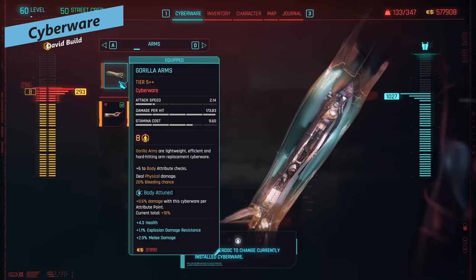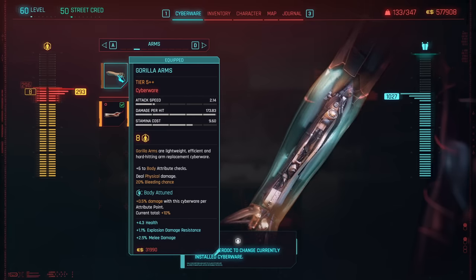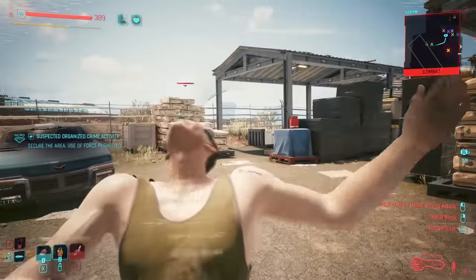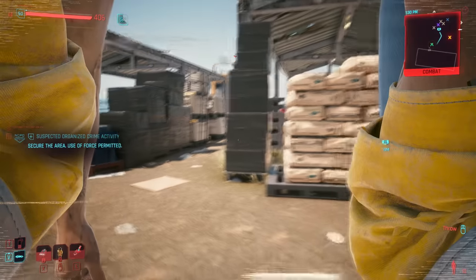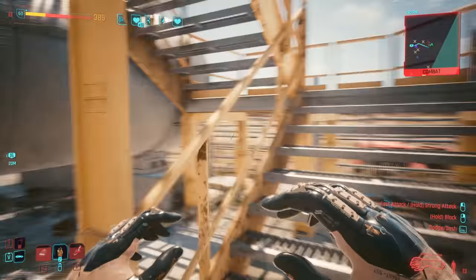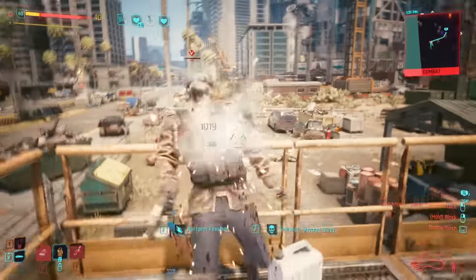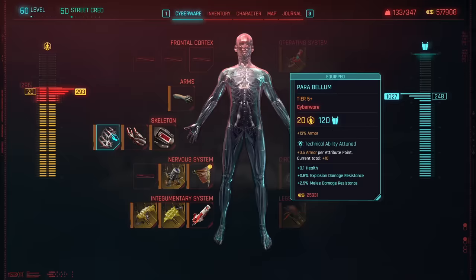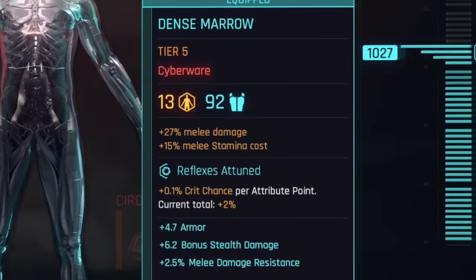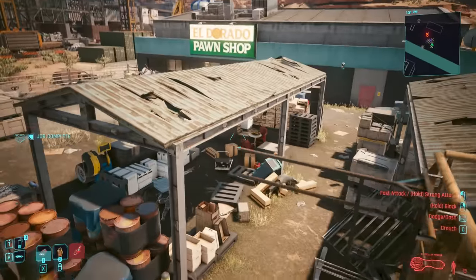For cyberware, gorilla arms is the main one — your primary damage dealer unless you're doing range with the pistol. As mentioned, you could go the projectile launch system, but gorilla arms are worth it for melee combat plus the blunt weapon perks. In the skeleton line, we're focusing on things that increase overall armor, giving you technical ability attunement for armor so you can take a lot of damage in melee range. Universal booster is good, but dense marrow is an absolute must to increase your melee damage — even though it increases stamina cost, you can get stamina back in other ways.